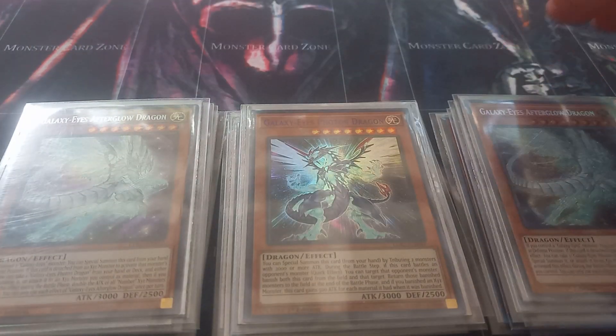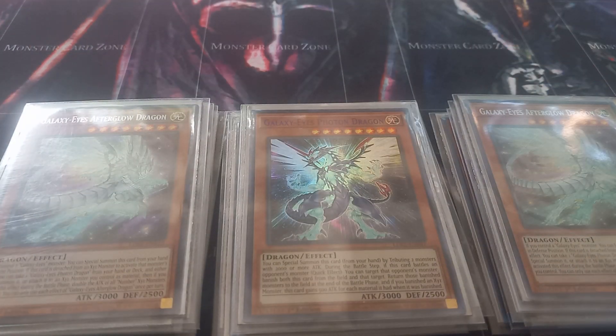Then I play two copies of Galaxy Eyes Afterglow Dragon. Afterglow Dragon is a free summon if you control a Galaxy Eyes monster. If you activate this monster's effect by detaching it during the battle phase, you can take a Galaxy Eyes from your hand or deck and either summon it to your field or attach it to a Number monster you control as material. If you do, all Number monsters you control have their attack points doubled. You use it for OTK. You can only use each effect of Galaxy Eyes Afterglow Dragon once per turn.